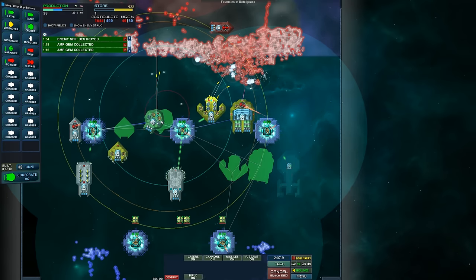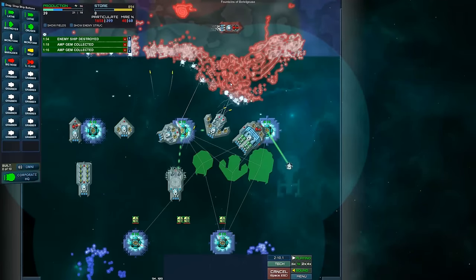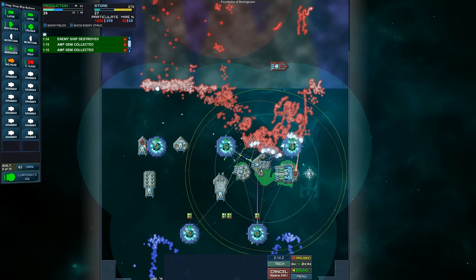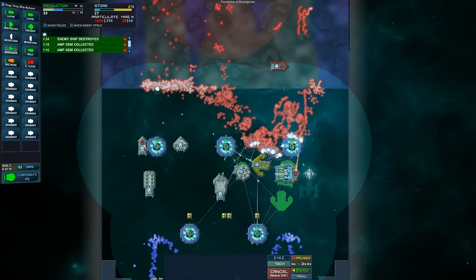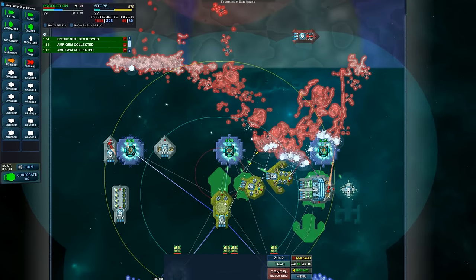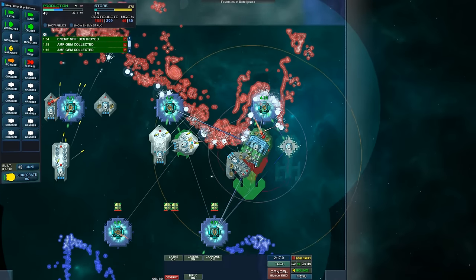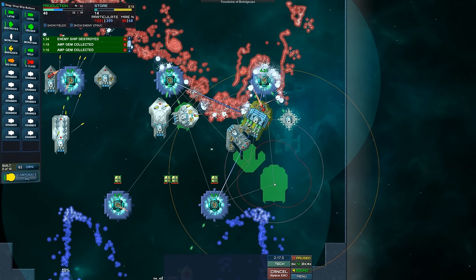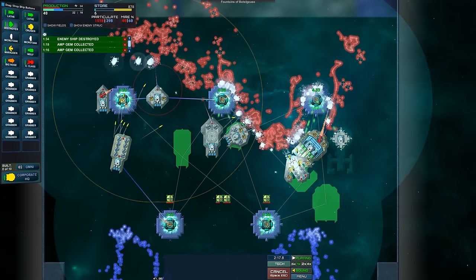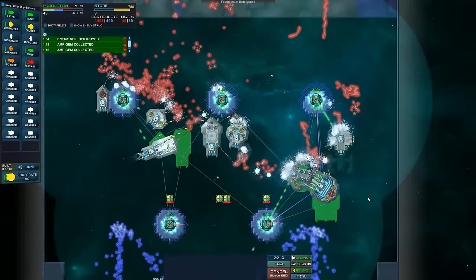Let's pull these guys back, maybe get the cruiser over here. We'll keep everybody together. We might lose a side here — it looks like it's coming down hard on the right side. Oh, Jesus. The big one has missiles as well as lasers. Let's pull the command cruiser back. We're gonna lose our C-class right away. That's not good at all. We are officially in trouble. I don't want to lose the command cruiser. We're gonna lose a destroyer — let's pull him back.